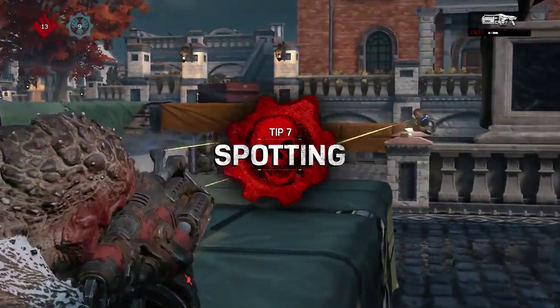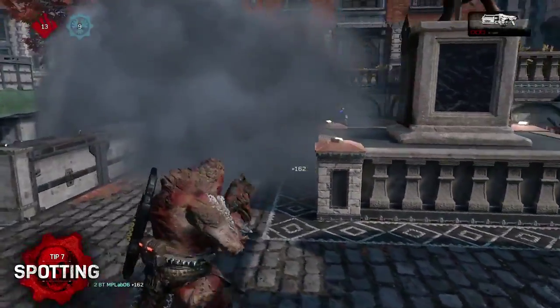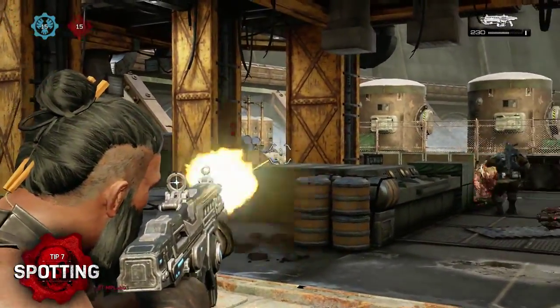Spotting is a great feature that benefits you and your teammates, allowing you to mark enemies for your entire team to make them aware of their presence. Simply aim at who you want to mark and click the left stick. Practice doing this every time you're shooting at a target so your teammates can clean them up if they get away.